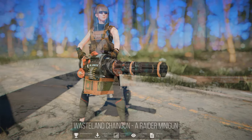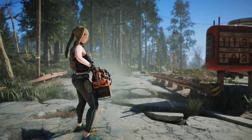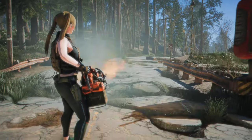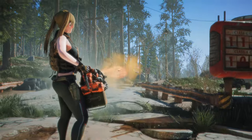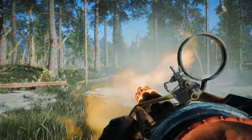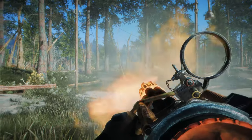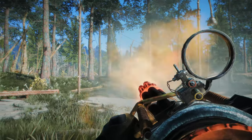Next up is the Wasteland Chaingun, a Raider Minigun. This minigun is commonly wielded by raiders or mutant bosses starting from level 10. When drawing the weapon, you'll hear a distinctive engine sound, and when firing the minigun, it starts slowly but gradually increases in firing speed. The bullets are discharged with a rugged feel, fitting well into the unique world of Fallout 4 while maintaining a distinctive and charismatic personality. As a lore-friendly and unique minigun, it's definitely worth checking out.